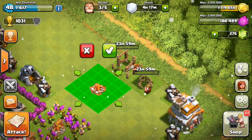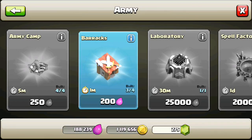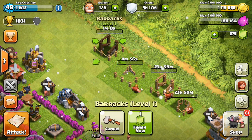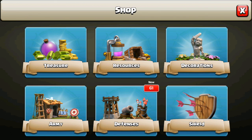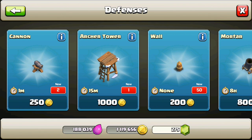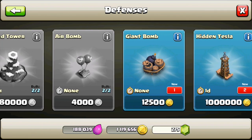We definitely want to build the army camp — the level 1 army camp gives you 20 more spaces, which is ridiculous. That's the only time in the game you get 20 spaces from one upgrade; level 2 gives 10 additional, and after that only 5 per level. So upgrade it to level 2 as soon as possible, and let's focus on some of these defenses.